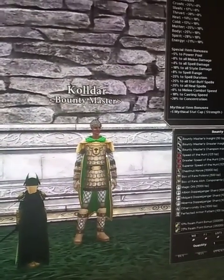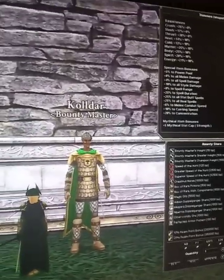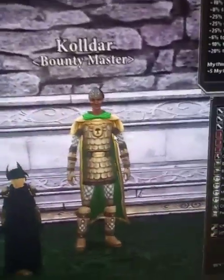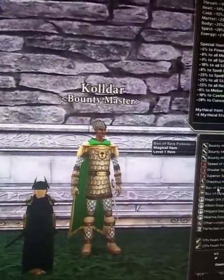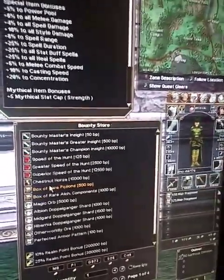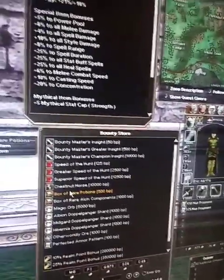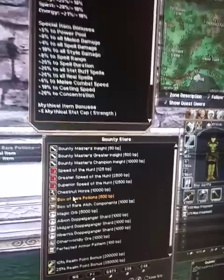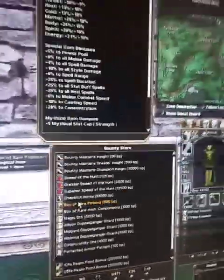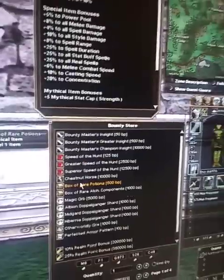Today we're going to talk about the effusions — how to obtain them and what they do — as well as watch how some of them work. To obtain the effusions, especially the effusions of comprehension, which you may have noticed I used on my minstrel the other night for buffing her charisma to increase her magic damage — it also works with healing classes, increasing their piety or empathy depending on which stat they use for casting, which increases the effectiveness of their healing spells.